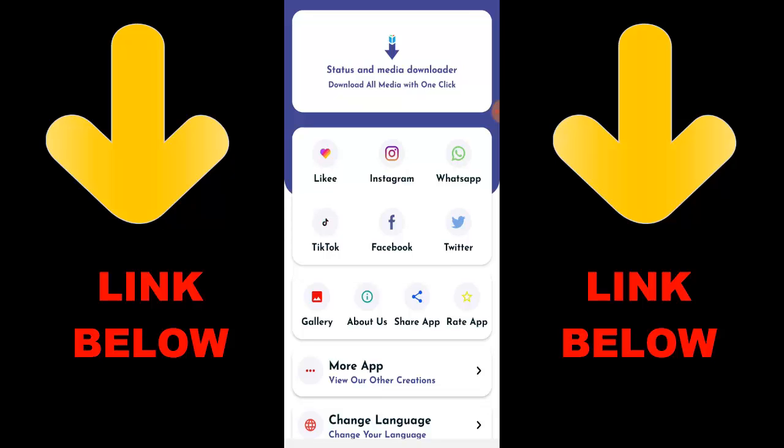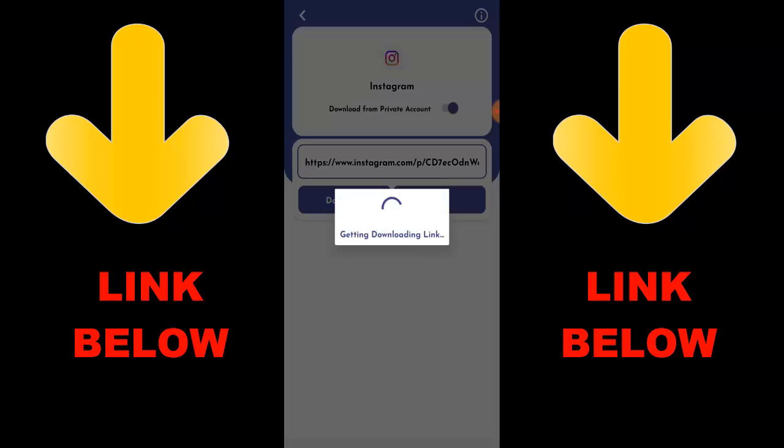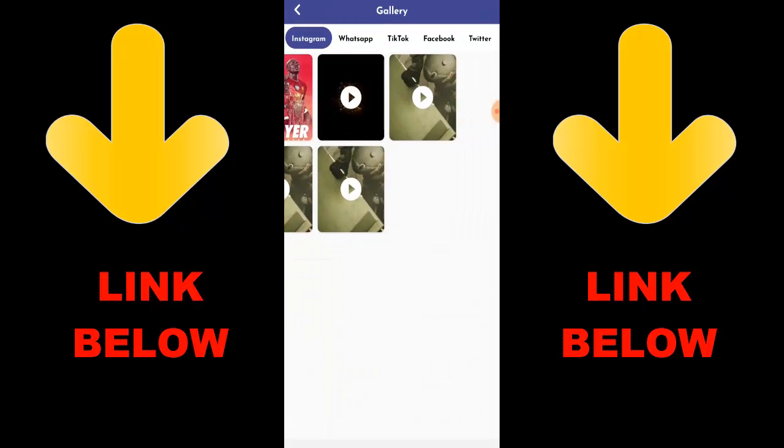Check out this trending app called Status and Media Downloader — download all media with one click. You can download any videos or pictures from social media including Instagram, WhatsApp, TikTok, Facebook, and Twitter, all in one click. Just download the app, copy the link of what you want to download, paste it in, and download whatever you want.